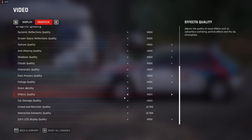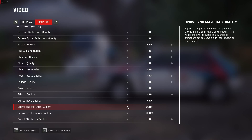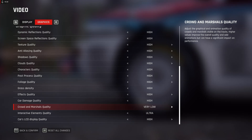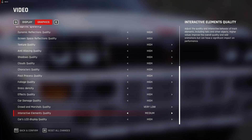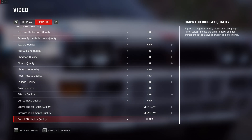At the bottom of the settings, you'll see two options: Crowd Quality and Marshal Quality. This is a high-speed racing game — nobody is going to notice the faces of the crowd or marshals unless you stop the car and stare at them. Set both of these to very low. Also, set Interactive Elements to very low. The game runs fine on the road; it's when you hit gravel, grass, or mesh that the lag starts, and Interactive Elements set to ultra is causing that.